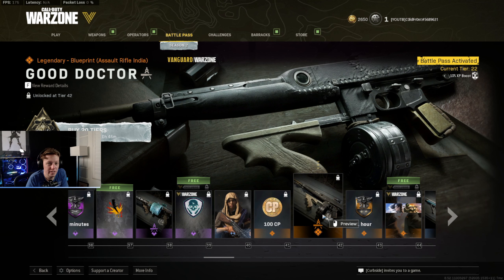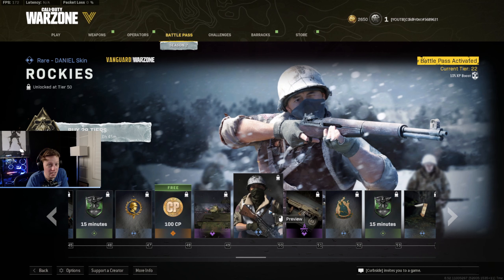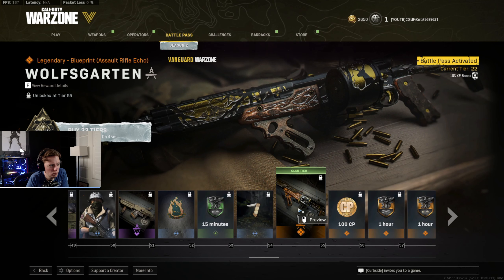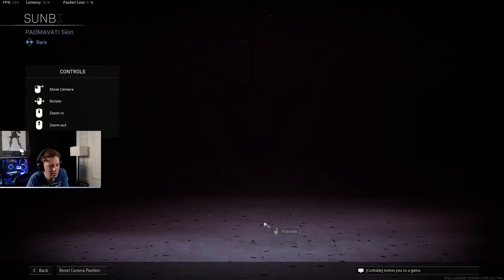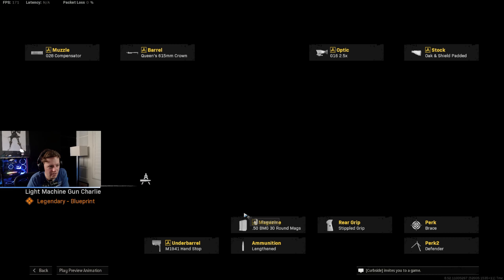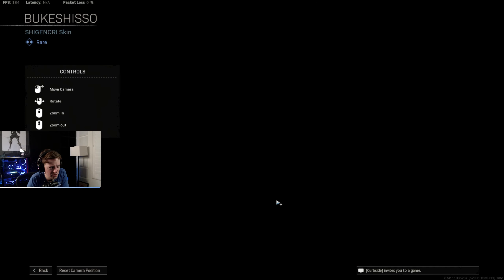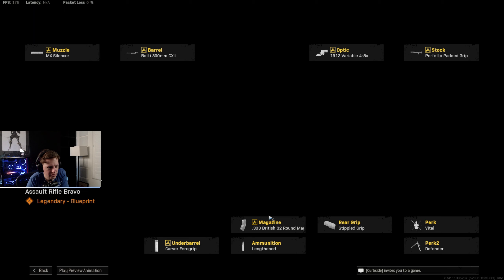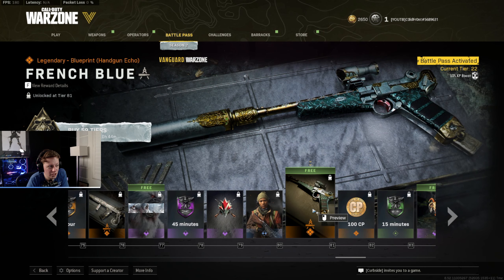At level 40, Alima has a new skin called Tourniquet. There's an Assault Rifle India blueprint called Good Doctor — that one's creepy looking. Level 45 gives Shotgun Charlie called Ice Cracker. Daniel gets a new skin at level 50 called Rockies. Level 51 has a new blueprint for Assault Rifle Charlie called Librarian. Level 55 has Assault Rifle Echo blueprint called Wolf's Garden. Level 59 has Submachine Gun Echo Helvetia. Level 65 gives Light Machine Gun Charlie Austrian Leather. Level 70, Shinori gets a new skin called Buke Shiso, and there's a Submachine Gun Delta blueprint called Burnt Olive. Assault Rifle Bravo gets a new blueprint called Fairy Tale. Soling gets a new skin called Burgundy Streets. Handgun Echo gets a legendary blueprint called French Blue.